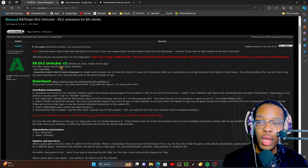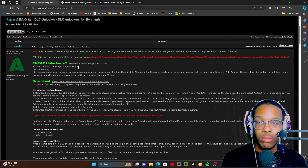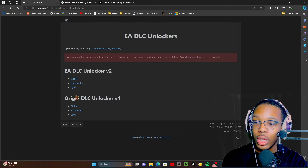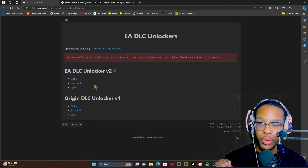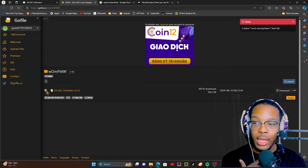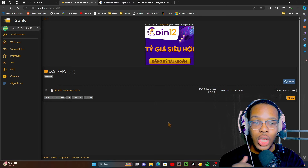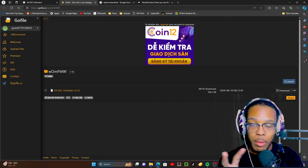You're going to need the EA DLC Unlocker. This is for Mac users and EA users, so all the steps that you see here are for both devices. You're just going to click here. You can click any one of these, only from the EA DLC Unlocker version 2. Then what I usually do is I click GoFile, and then I'll press Download. Since I already have it downloaded, I'm not going to download it again. It'll show up here, or if you're on Mac, it'll show up at the bottom of your screen.